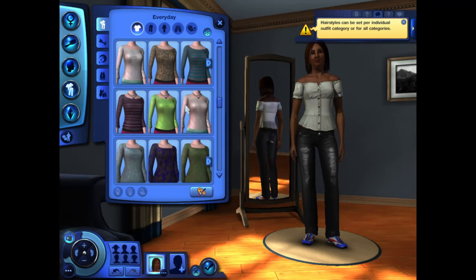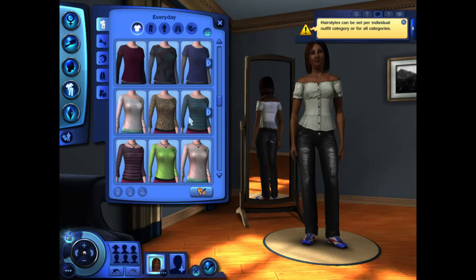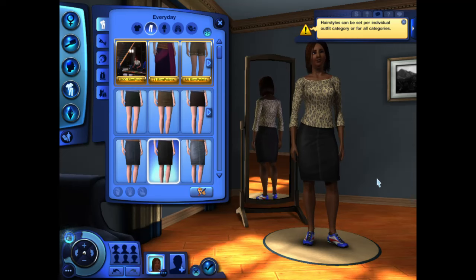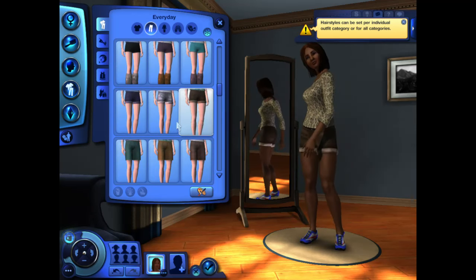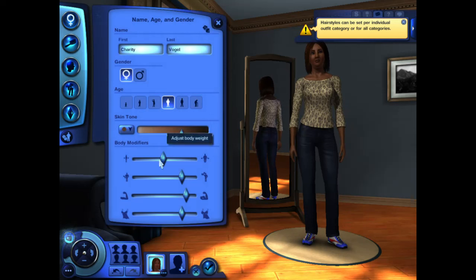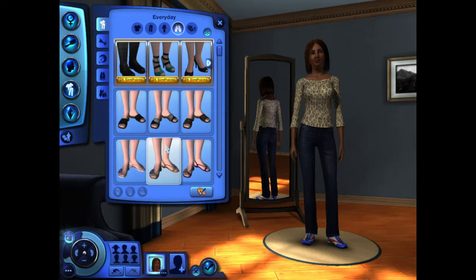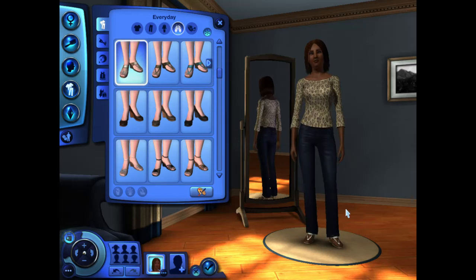We can only have one everyday outfit, so we're gonna have to find something we like. Honestly, I love a good cheetah print — I think we're gonna go with that. We love a denim skirt. I actually don't mind the denim skirt, but I love these jeans — so comfy! I do want to bring down her body weight just a tad and her muscle size by quite a bit, because she was a little too muscular for my liking. Let's get some shoes on this girl. These are cute — love those. Yes!